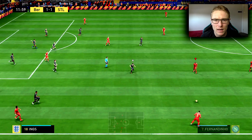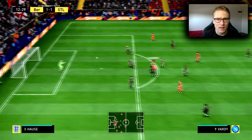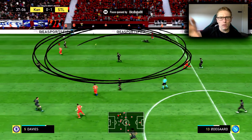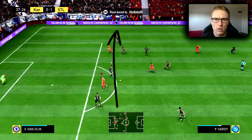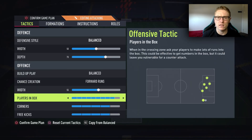Bear in mind, if you're trying to get back into a game, your opponent is more than likely deep in his defence — a lot of people do like going quite deep when they are one or two goals up. So we need to counter this. The way we can do that is by taking the ball out to the wing, drawing the opponent's defence out to that side, and then dragging the ball back into the middle where the space opens up so that you can score. Players in the box is on nine.